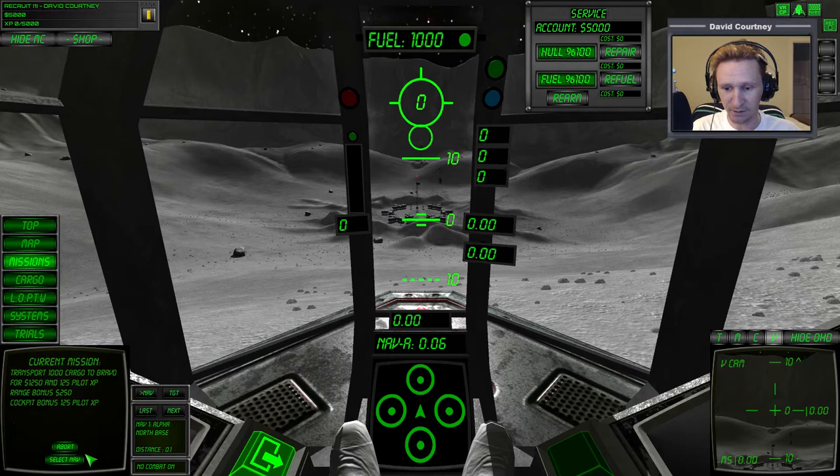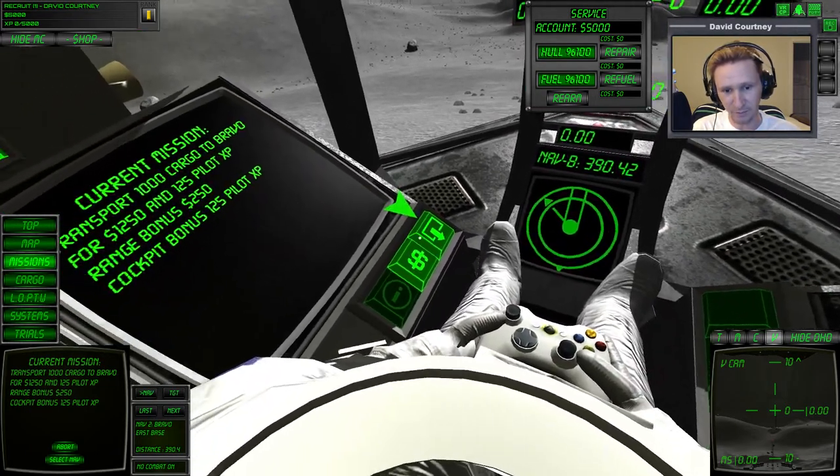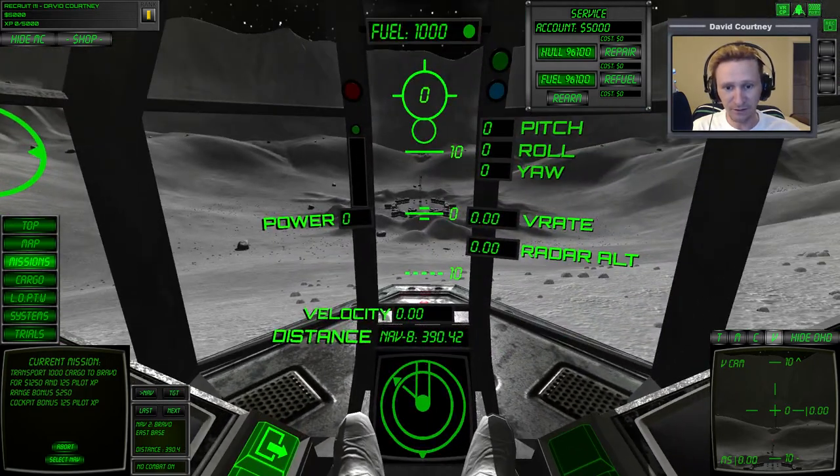We're going to accept that, put it on the nav, and we have to go that way - a trip of 390.42 meters. Here's one thing I want to point out: the pitch ladder that we can see here - it's very obvious when you're sitting on the landing pad that this would be 10 degrees pitch, this would be minus 10 degrees pitch, and right here is zero, right between the power indicator and the v-rate. Those two horizontal bars - that's where the zero pitch is at.